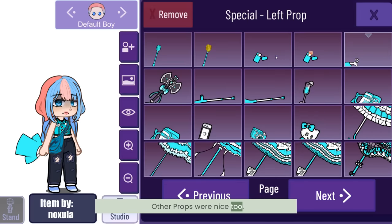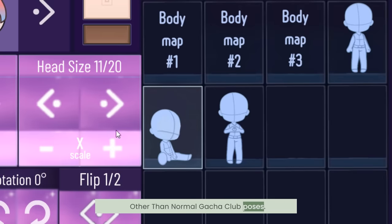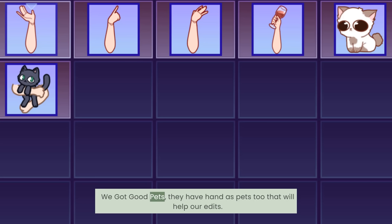Number six: props. They got good umbrellas — that's for sure. Other props were nice too, but I love the umbrellas; they are really umbrella-like. Number seven: new poses. Other than the normal Gotcha Club poses, they added three new poses — interesting.